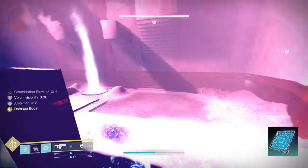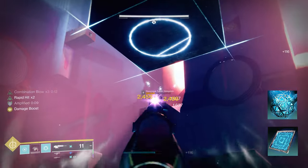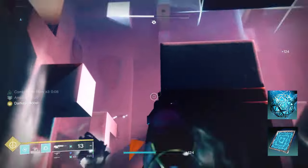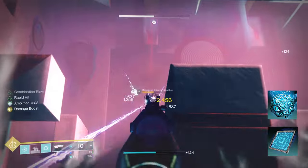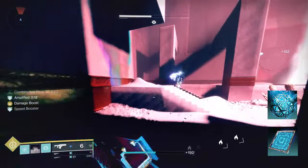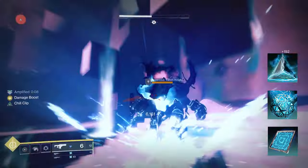Spark of Instinct: while critically wounded, taking damage emits a burst of damaging arc energy that jolts targets. This gets back into jolting, which you're always trying to do. It's kind of a get-out-of-jail-free card — if you're critically damaged and want to get protected, this will lock down some adds and give you your abilities back more quickly.